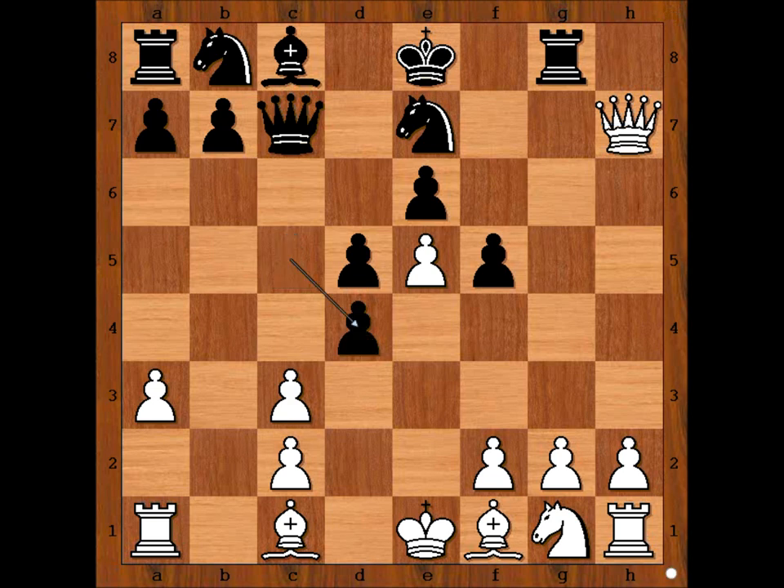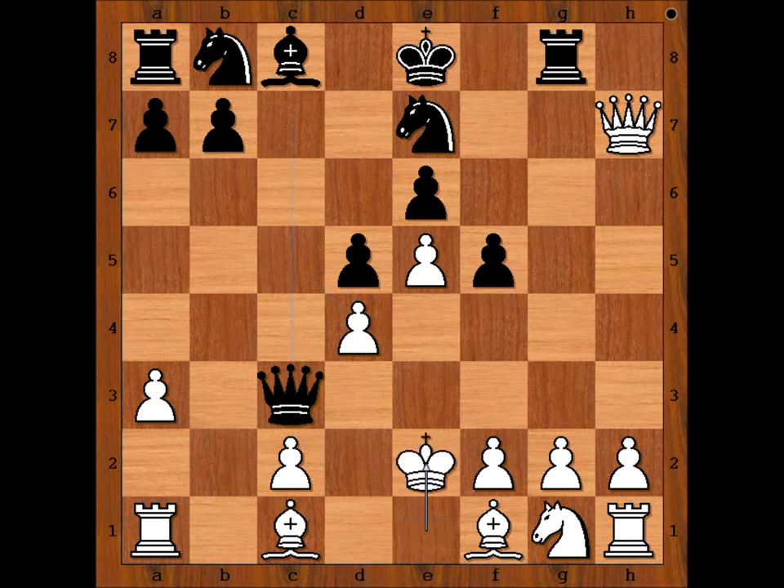C takes on D4. Tal played King to D1. If C takes on D4, then Queen to C3, check, winning the Rook.